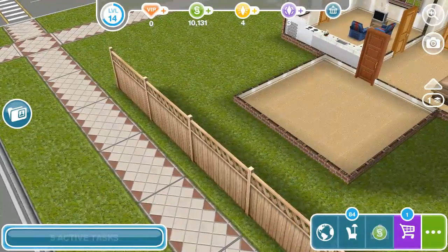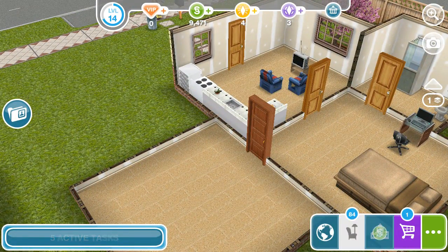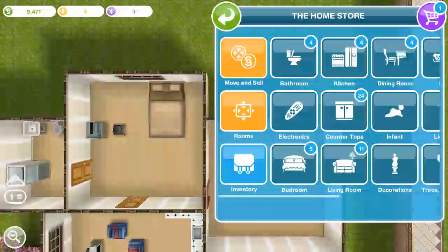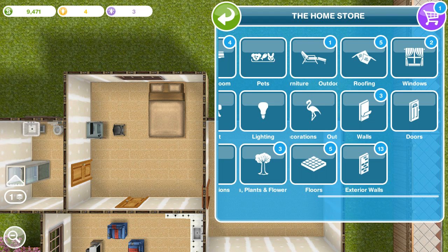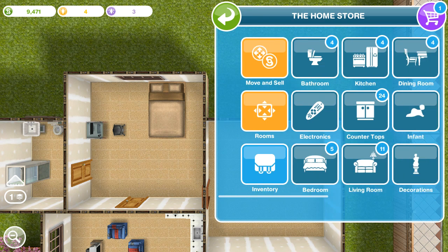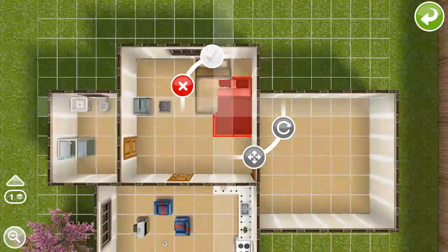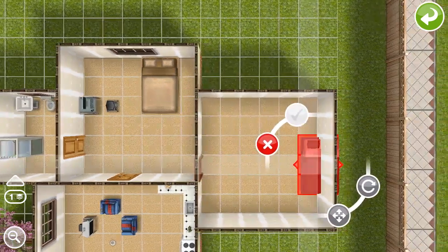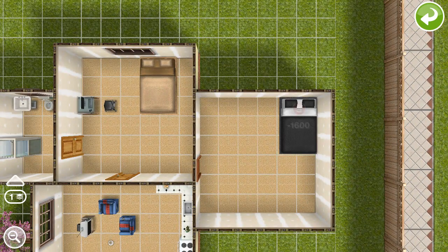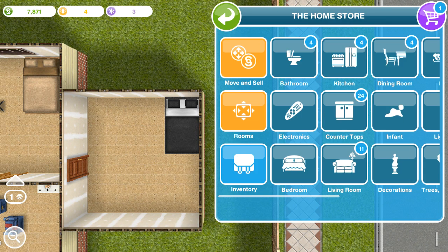We're probably going to furnish this room now, so we might as well go ahead and put a bed in here. I should have clicked that — we're going to get a black bed. I don't even think we have enough... we do, yeah, we do. We have a couple of thousand there. We need like a nightstand or something.